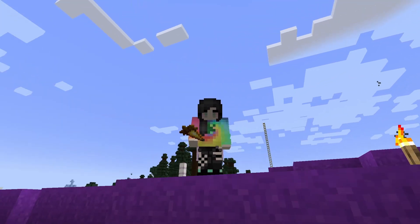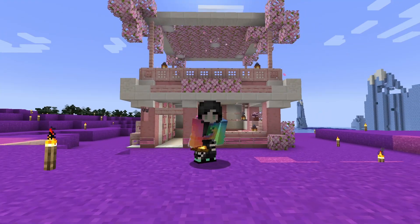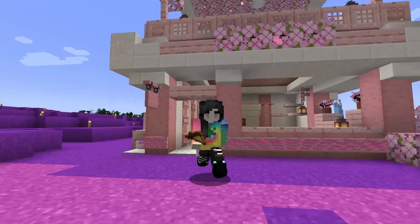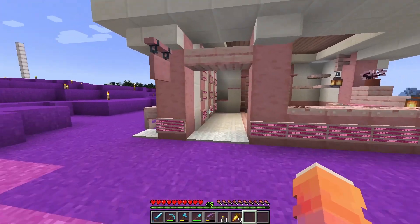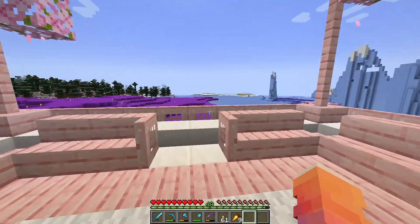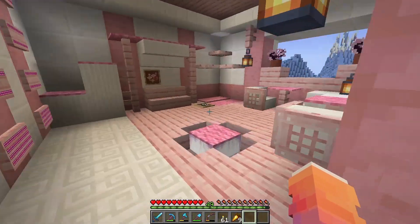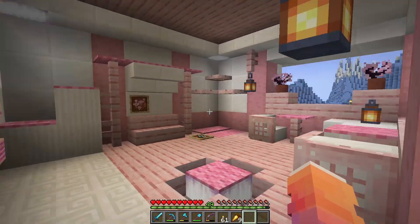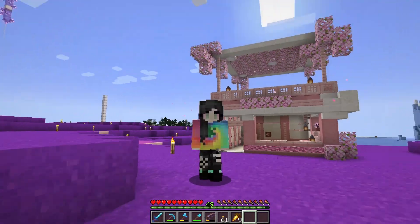All right, you ready for the reveal? Ta-da! I've been working on this for a little bit. I wanted it to be made mostly out of cherry wood — I think it turned out so cute, honestly. It has a second floor as well — come up here and sit, enjoy the view all around. And down here you can come in and just chill, sit down. That's the hint I'm giving you for what it is, and now we gotta go find some munchies to tame some of these guys and bring them back.